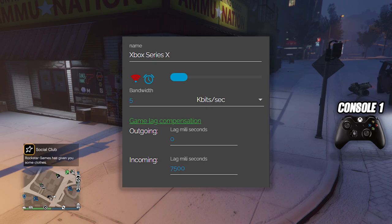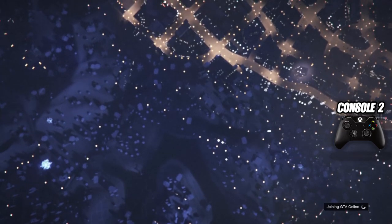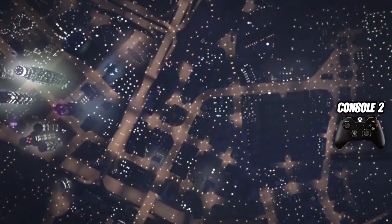Now once your console is lagged, wait 5 minutes before starting GTA on the second console. After 5 minutes, start GTA on the second console. First load into story mode, then make your way into an online session.